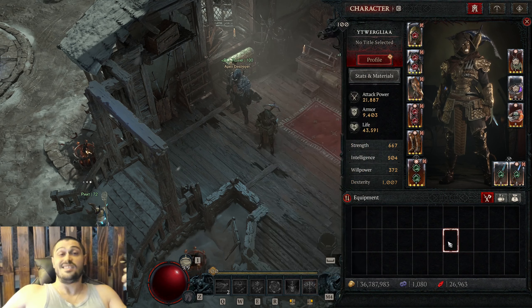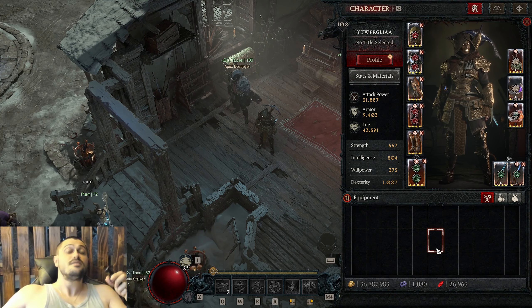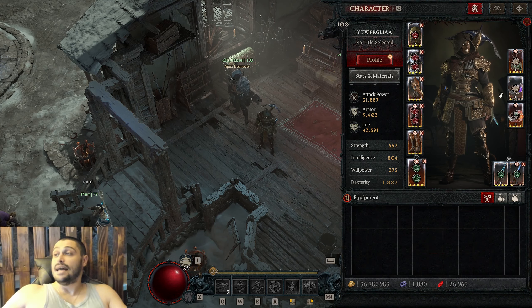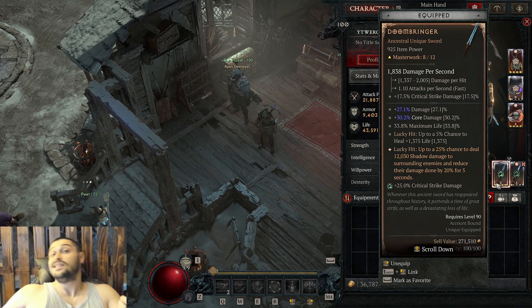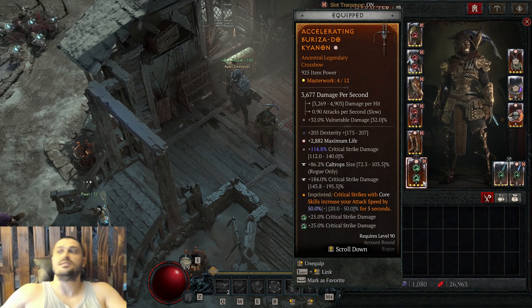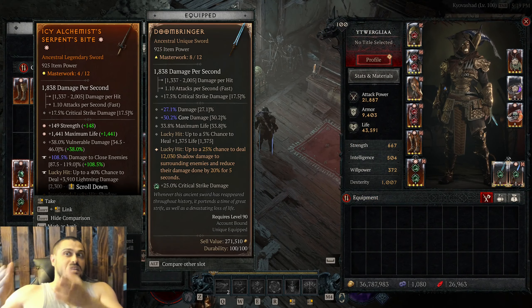What's the build good for? It's great for speed clears, for nemesis, for nightmare dungeons tier 100. But after pit tier 60, you will need to switch to the other build. What's very good about this build? Very easy to play, very cheap, and very fast to acquire all items. Do not pay attention to Ring of Starless Skies or Doombringer — they're not necessary.